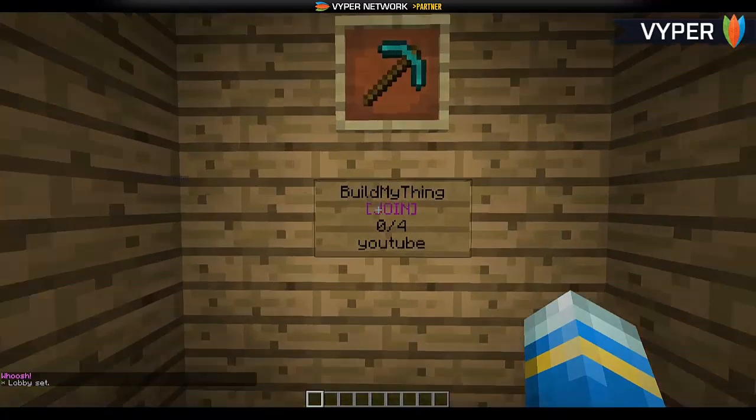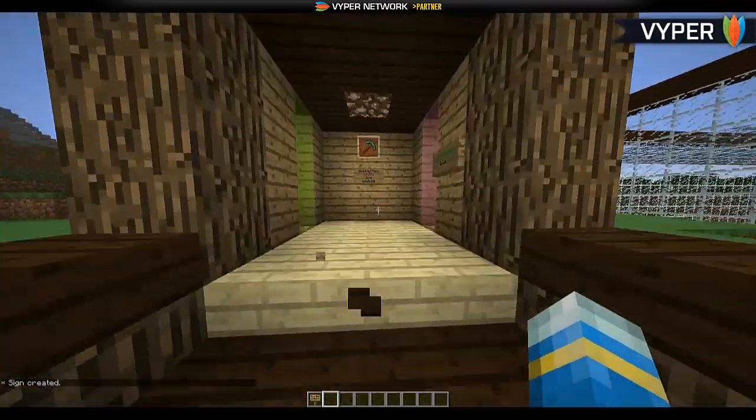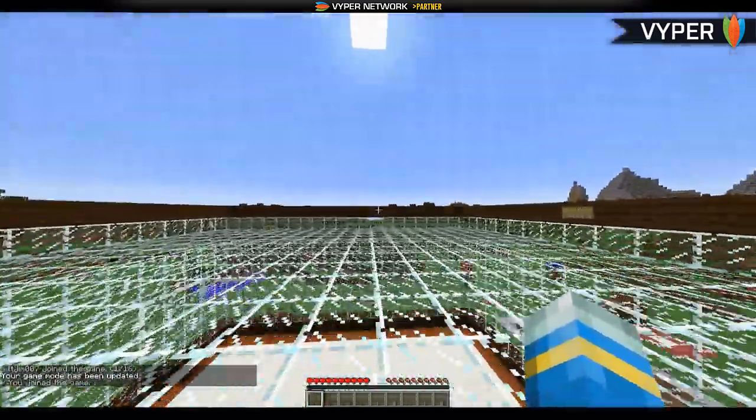We go to the lobby I used last time and do 'build set lobby'. This is a global lobby that works for all arenas. Before we start, quickly do a sign — type 'build' and then the arena name on the second line. It does have dynamic signs, so when I join it will say something like '1 out of 16' on the signs.